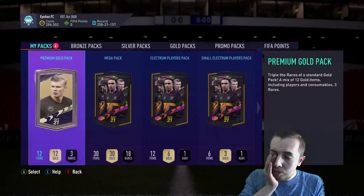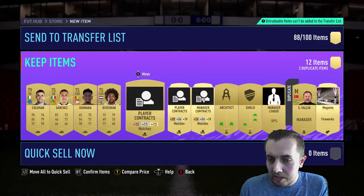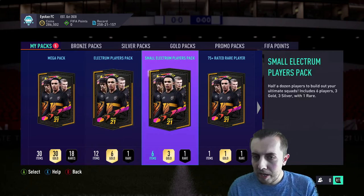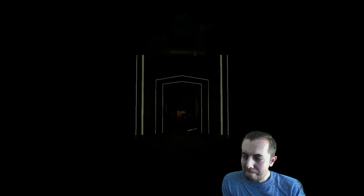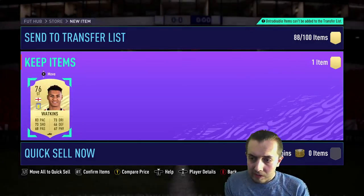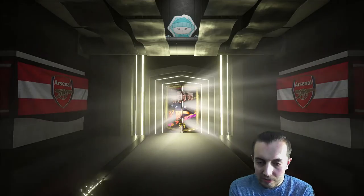That really wasn't amazing — I was hoping for a few better items, but we got a load of goalkeepers as per usual. My club is stacked with goalkeepers anyway, so it is what it is. Moving on to the packs: mega pack, electron players pack, small electron players pack, 75-rated player. These aren't going to be great — we don't even get a board. We get Watkins, that's all right I suppose.